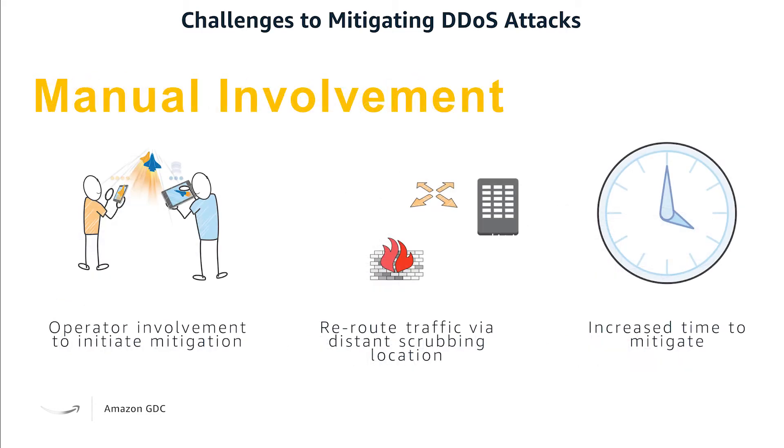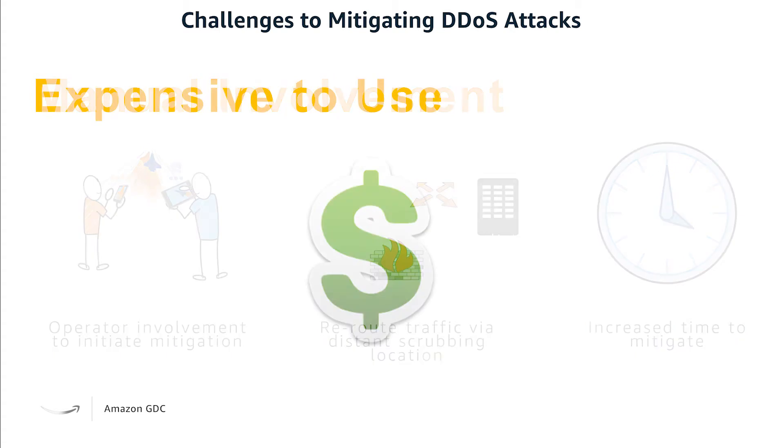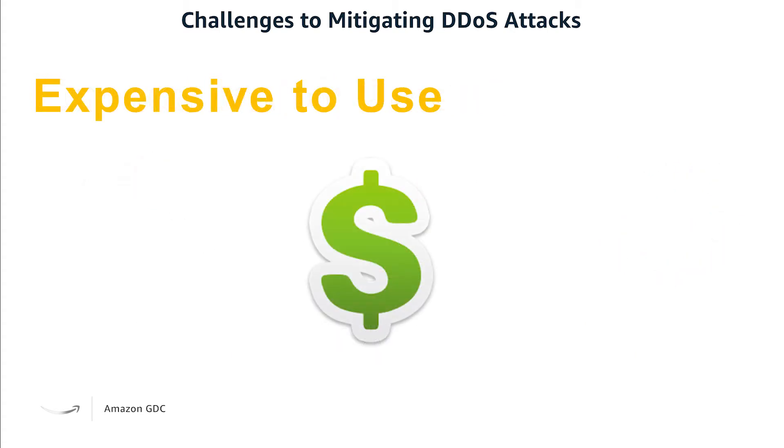And then of course there's manual involvement, such as an operator needs to do something when an attack is occurring, and then being able to reroute that traffic via distance scrubbing on the location. And of course there's that increased time to mitigate. Plus, it's expensive to use. These aren't just simple solutions that you just drop in and hope they do everything you need to.